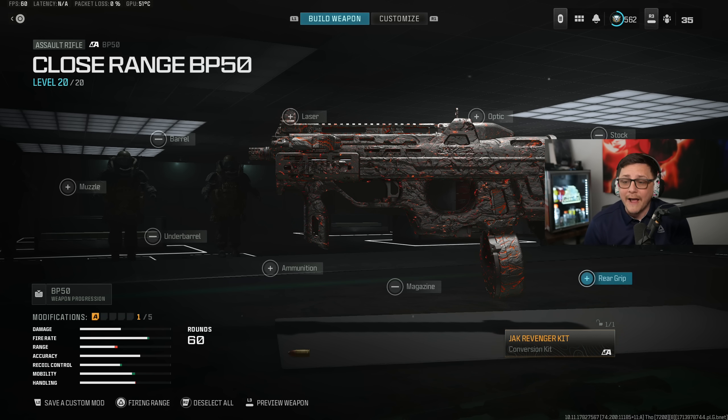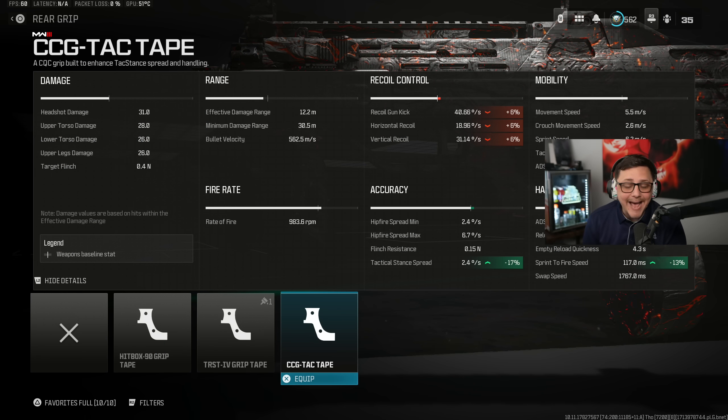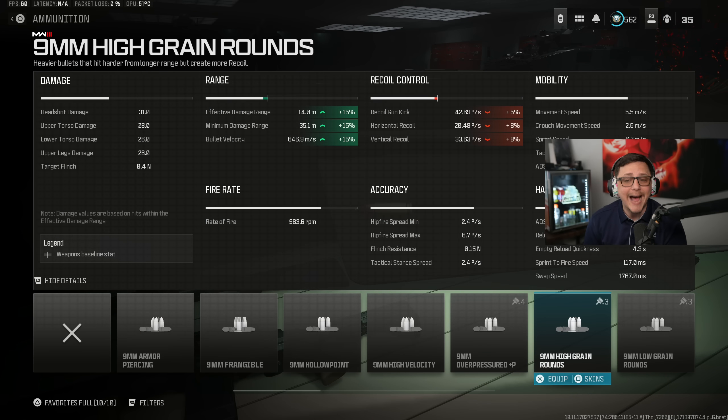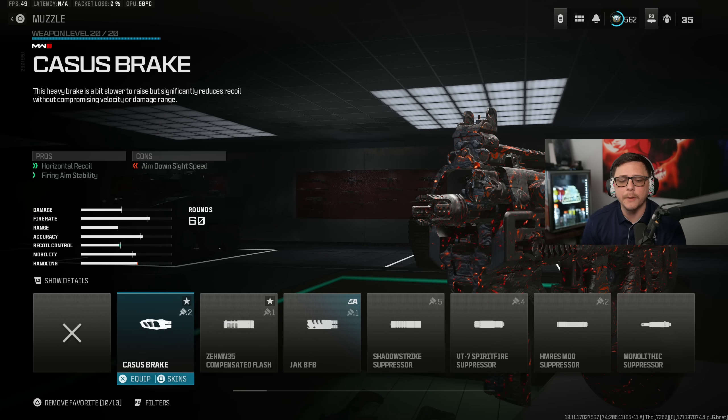It does use rifle ammo, so be aware of that. We can improve the sprint-to-fire time with the CCG tack tape. The high-grain rounds ammunition will give a little further range, which will worsen the recoil, but since your range isn't all that bad and the fire rate is good, it could be more forgiving. Then on the muzzle, we're going to put on the Casas.